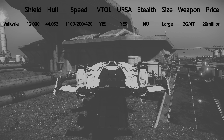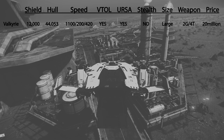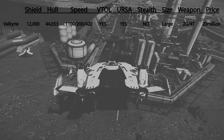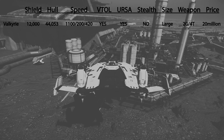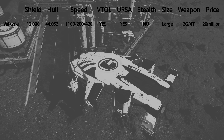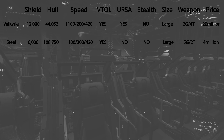As a dropship, the Anvil Valkyrie has 2 size-2 shields with a total shield strength of 12,000 hit points. Hull HP is 44,053. Maximum nav speed is 1,100 meters per second. SCM speed is 200 meters per second, and SCM boost speed forward is 420 meters per second. The Valkyrie has excellent VTOL, can fit the Medical Ursa, is not a stealth dropship, and the drop party size is large. It also has 2 side door gatling guns and 4 turrets. However, the Valkyrie is selling at 20 million AUEC in-game.